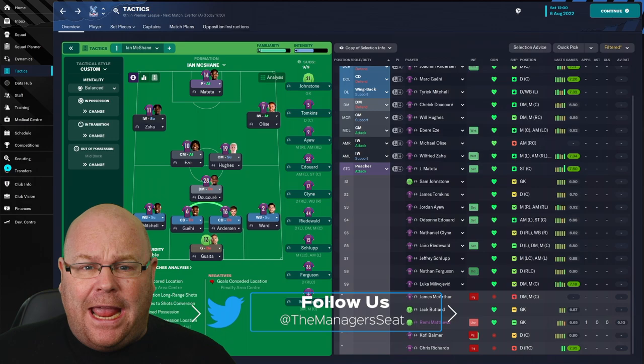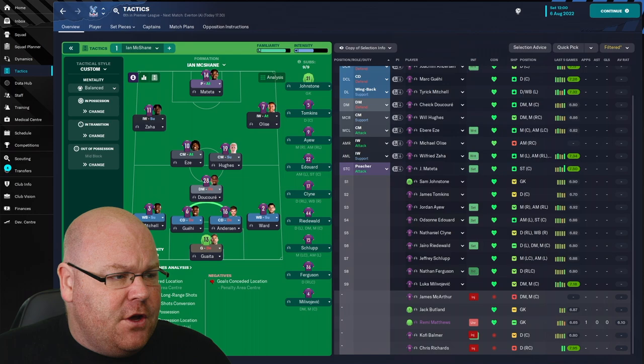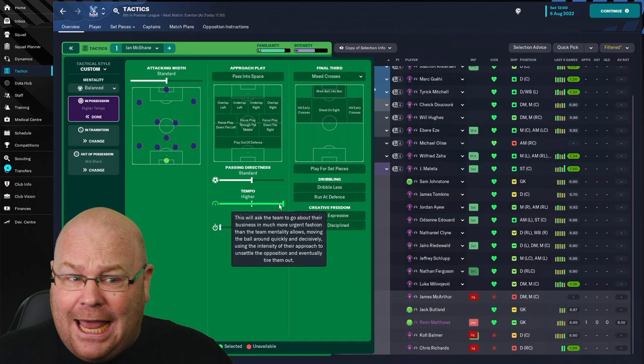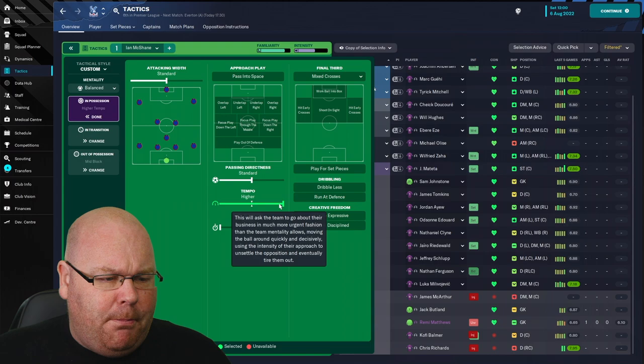Here's how we're going to conduct this tempo experiment. We've taken control of English Premier League club Crystal Palace and we're going to be in charge of their opening day away fixture against Everton, replaying the same game twice. For our first game, we're going to pump the tempo up as high as it will go — what the game describes as higher tempo — asking the team to go about their business in a more urgent fashion than the balanced team mentality allows.